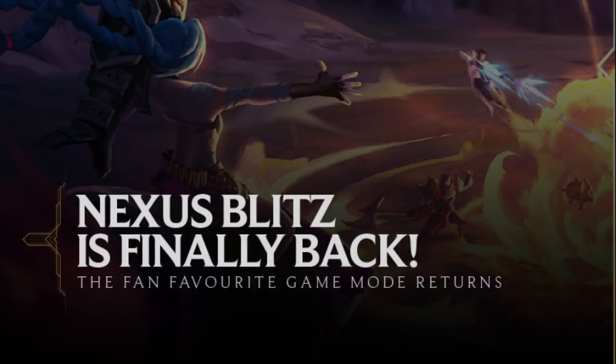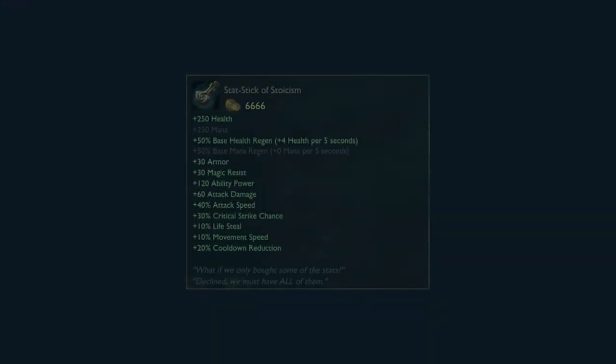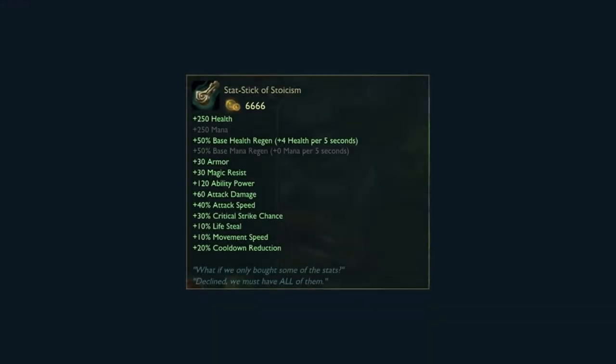Nexus Blitz is back for the first time since 2021. One of the core features of this game mode was the ability to use old, difficult to balance items that never found a place on Summoner's Rift.